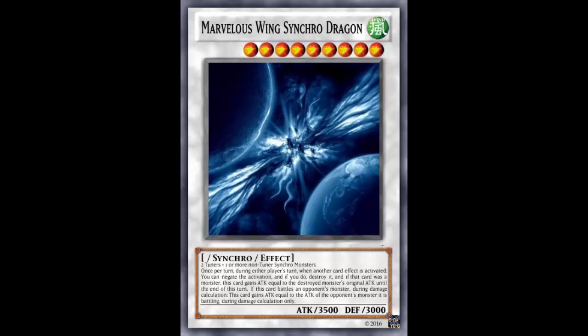The effect reads: once per turn, during either player's turn, when another card effect is activated, you can negate the activation, destroy it, and if that card was a monster, this card gains ATK equal to the destroyed monster's original ATK until end of turn. So you can negate everything just like Quasar. And unlike Clear Wing — which only hits Level 5 or higher monsters — or Crystal Wing — which hits any monster effect — this hits any card effect, including spells and traps, though you only gain ATK off negated monsters.